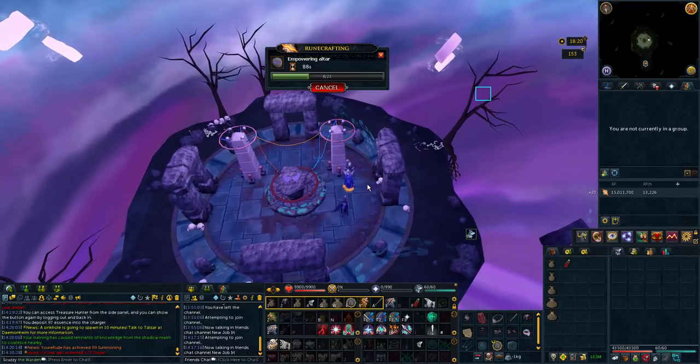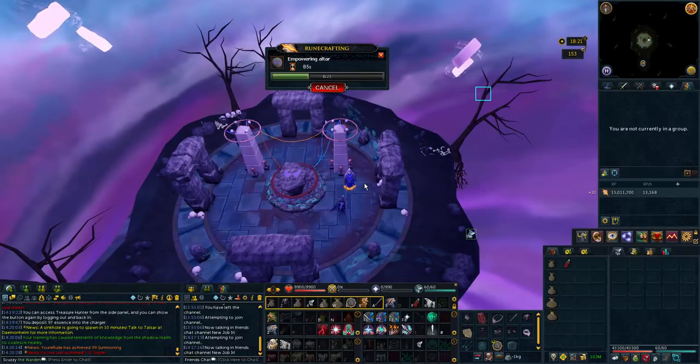Hear me out when I say this, but what I believe is to be the best method — and feel free to let me know your thoughts and if you have anything better. For all intents and purposes, this is what I've found. You can use the bank there, then run to the Soul Altar as shown in the video, and sit there for around 125 seconds of AFK time. Then you go back to the Imperial District and do it again.